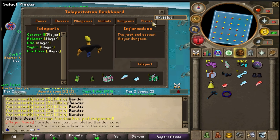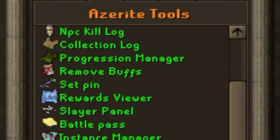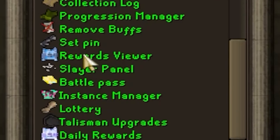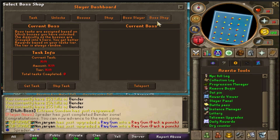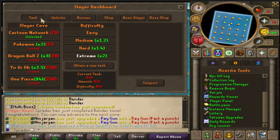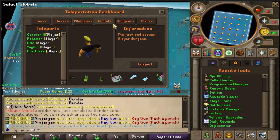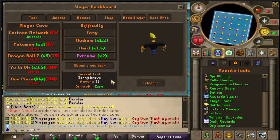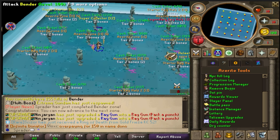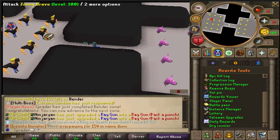Let's check out what slayer is like on Azurite. In the Tools tab you have lots of different options — they've got a dry counter, reward viewing, and the slayer panel which lets you get a slayer task very easily. We go ahead and obtain a new easy task in the Cartoon Network dungeon. We find the Cartoon Network dungeon via the slayer button and we have to kill 31 Johnny Bravos.